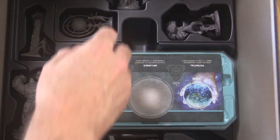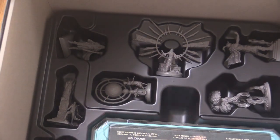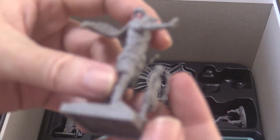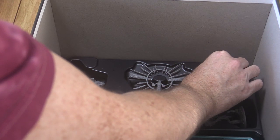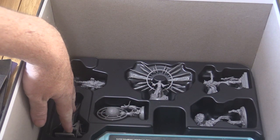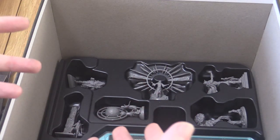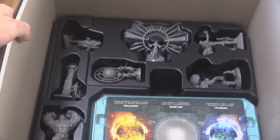The only issue I'd flag: the minis don't seem to fit quite as nicely as they did in the previous tray. One character's head is pushing against an adjacent piece, and one mini with a spear bends it slightly when placed in. I'd recommend placing them gently rather than forcing them down. It seems like the measurements weren't quite right for these minis - perhaps slightly different dimensions from the mold. Just a heads up, but everything else is really nice.